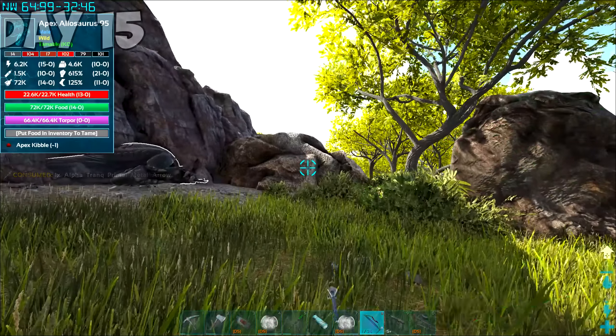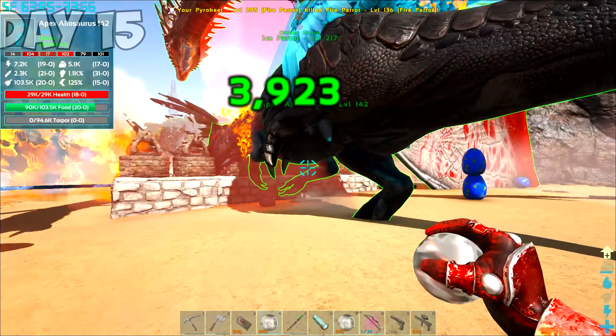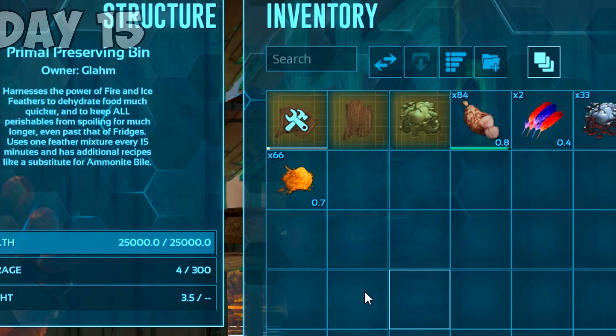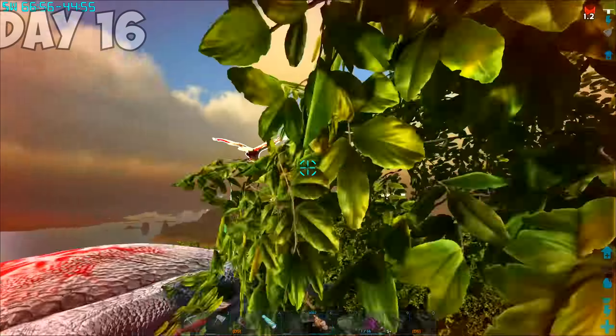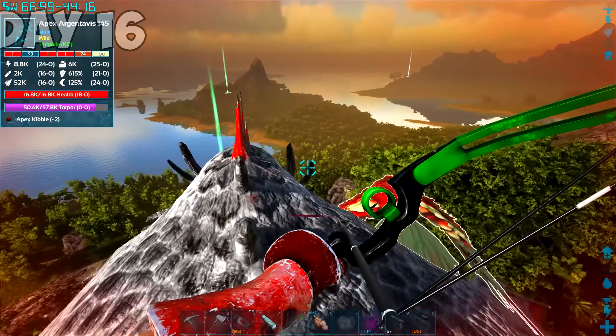Managed to donk it out and tame it — no sweat. It was time to gather some feathers. With fire and ice feathers, I created a fire and ice mixture. Just watch how fast these things make jerky. Beautiful. On day 16, now that we had some solid kibble production underway, we could focus on taming dinos for higher progression.